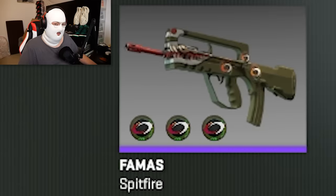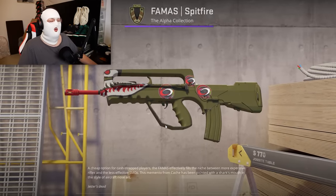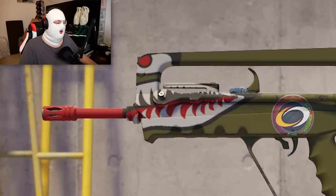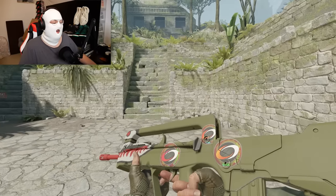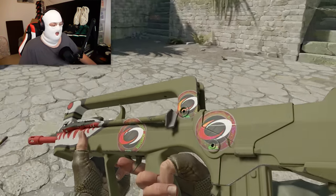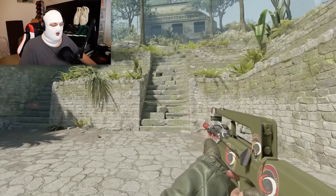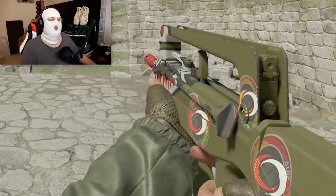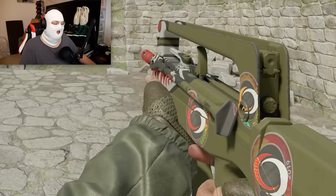For a skin I think a lot of you will disagree with me on — the FAMAS Spitfire. In CS2 they made it a lot cleaner, and it has a very unique design like an old World War II airplane. For a minimal wear it's around 40 euro, which is very expensive for a skin that looks like this, but in my opinion you can't go wrong because it is a very cool, unique design and it's a very old skin added in 2013.